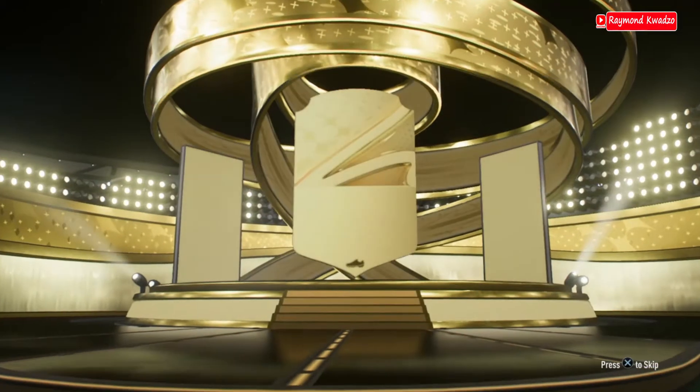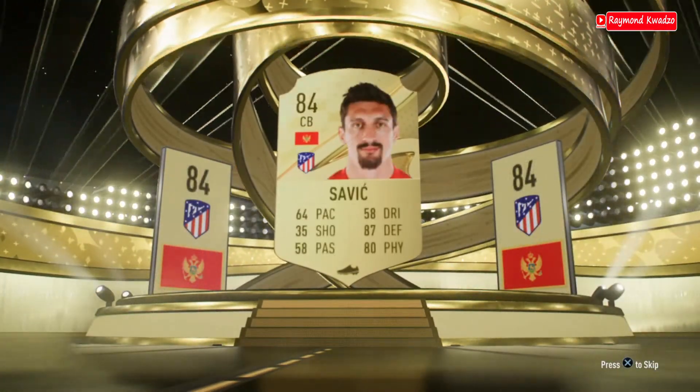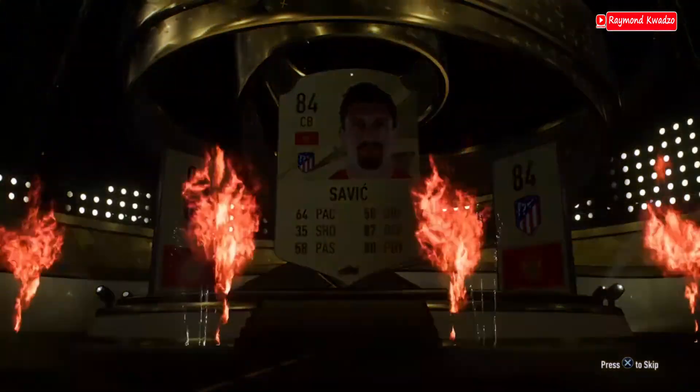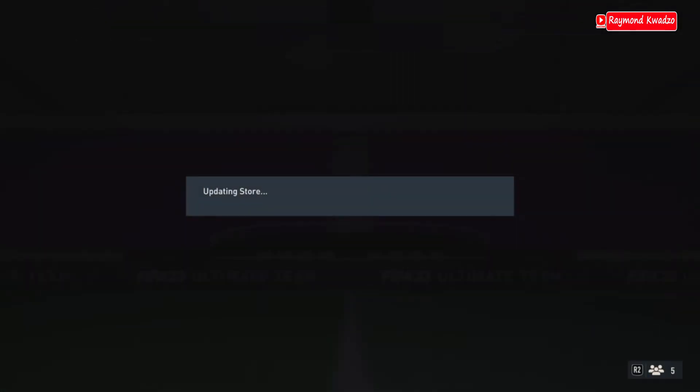Let's open the 80 plus rated rare player pack and see what we get. Who do we have here — Savage, 84 rated. Not a bad card! I would also use him as fodder as well.